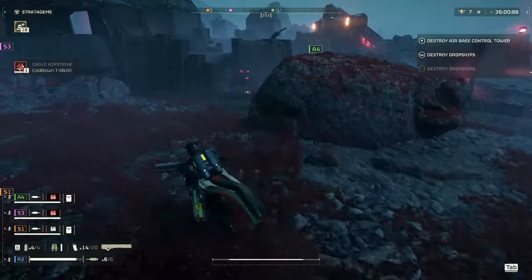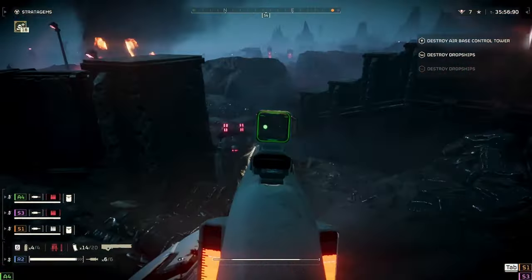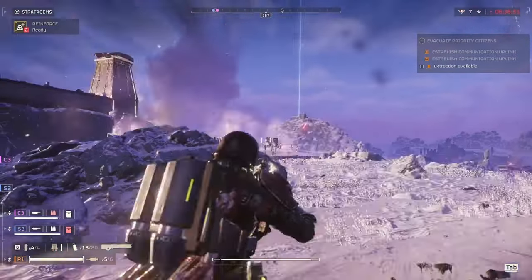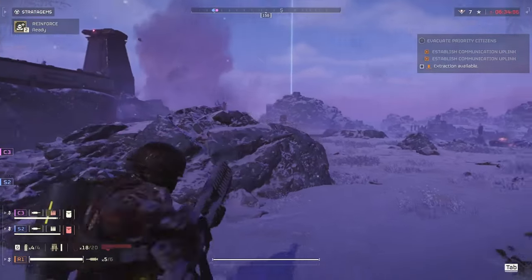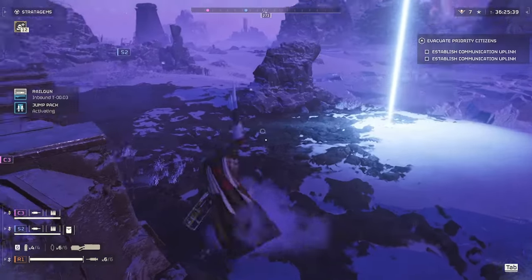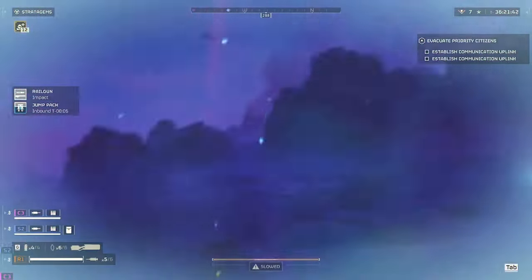The Railgun is an instantaneous long-range precision rifle that, when used well, will turn the worst of automaton infantry into immediate scrap. Tired of dealing with the walkers? Well, send them flying. Rockets getting you down? Just delete them. One of the biggest threats on the field when you're fighting against the automatons is the Hulk.